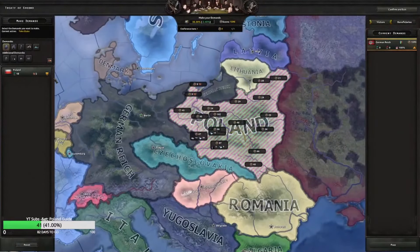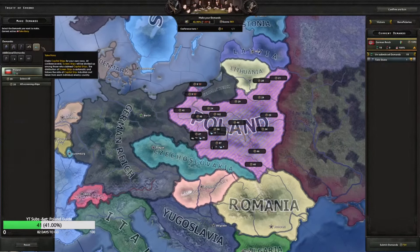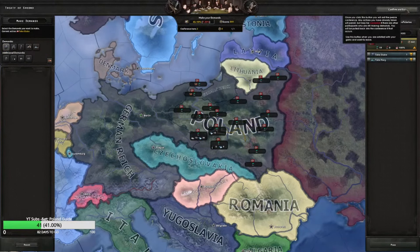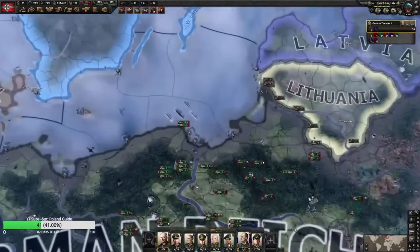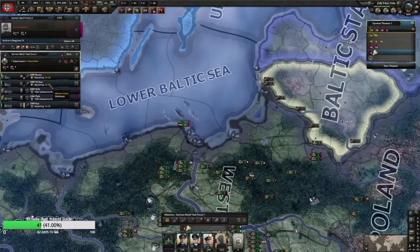This is a speed run so we need to conquer everything — get everything we could, get their navy. They're not going to allow us any additional demands. 7,500 equipment is not bad. Let's check out the navy here — okay, so this is what we got.